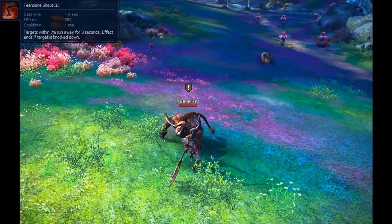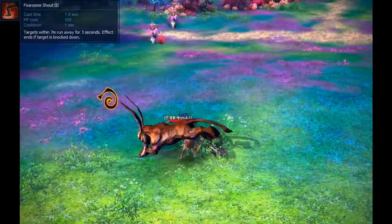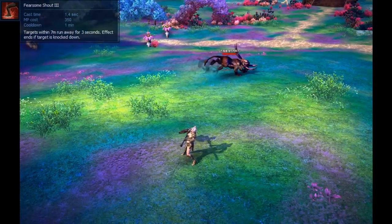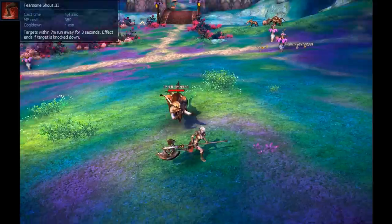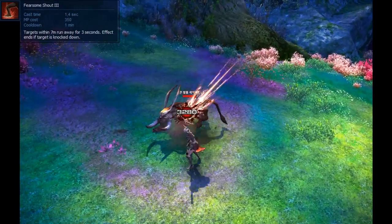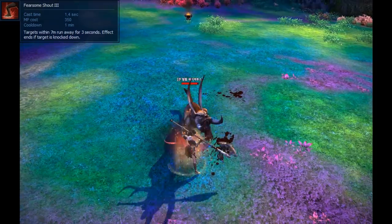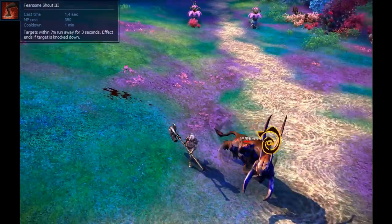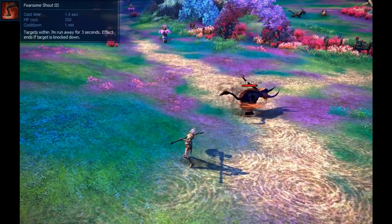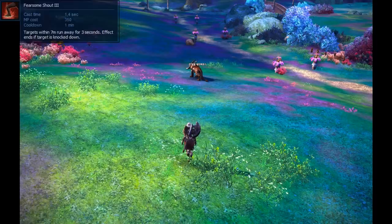Now we move on to Fearsome Shout, a close-range shout that will fear anything near you for up to 3 seconds. This skill doesn't always run its full duration. Its primary functions are in PvP, as this skill isn't capped to just one target and can fear multiple players near you, spreading them out and interrupting them, temporarily leaving them very vulnerable. In group PvE situations, I recommend not using this skill unless it's an emergency, as this will cause BAMs to run off in random directions and possibly get a teammate killed.